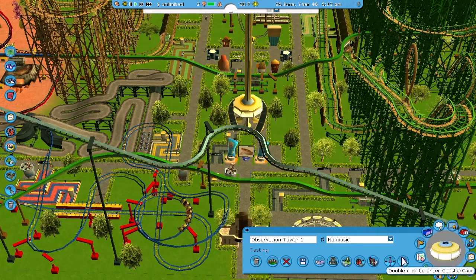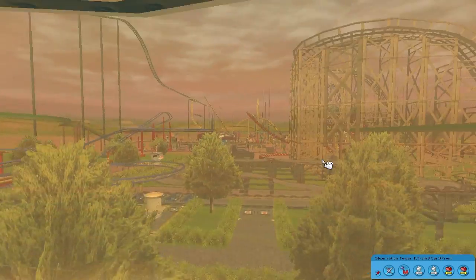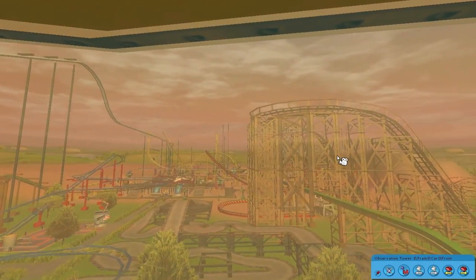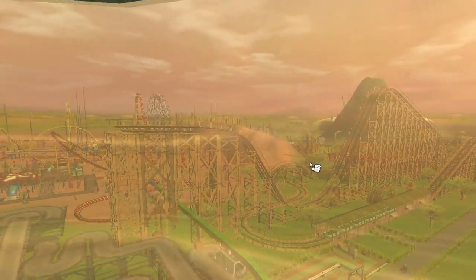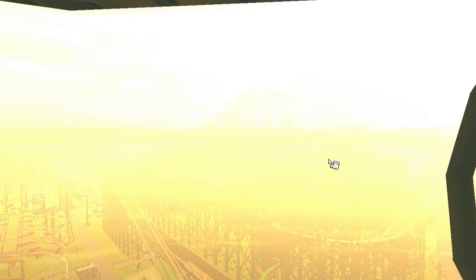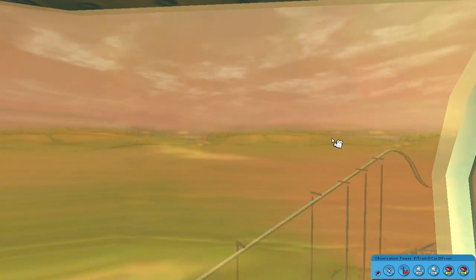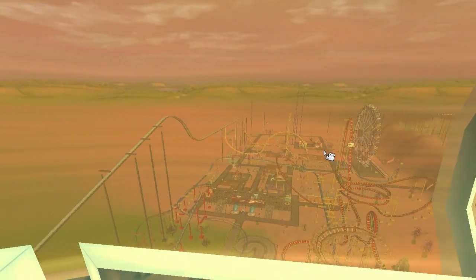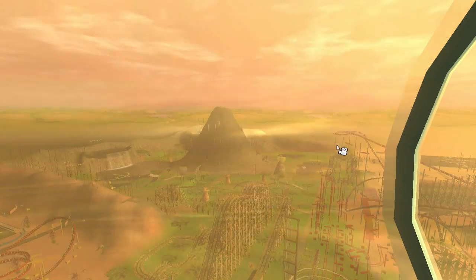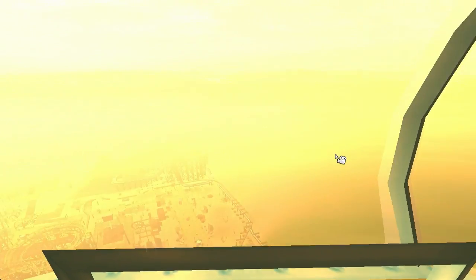The Observation Tower's back, because we don't have to worry about people breaking it. This is what it would look like if it had been here the whole time. You can see out into the park. Wow — extraordinarily bright, and you can't see anything now. Look at the beautiful sunset, it's absolutely blinding. There's Sci-Fi Land, the Jungle Area, and Wild West, which is just... white.